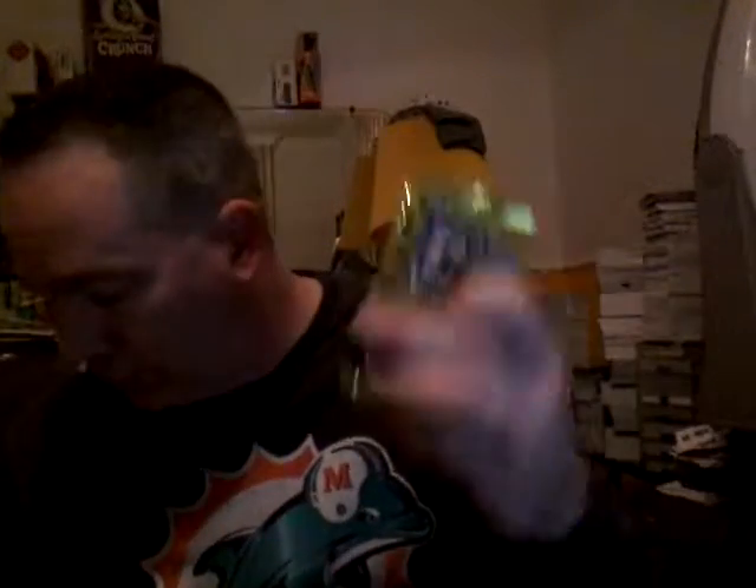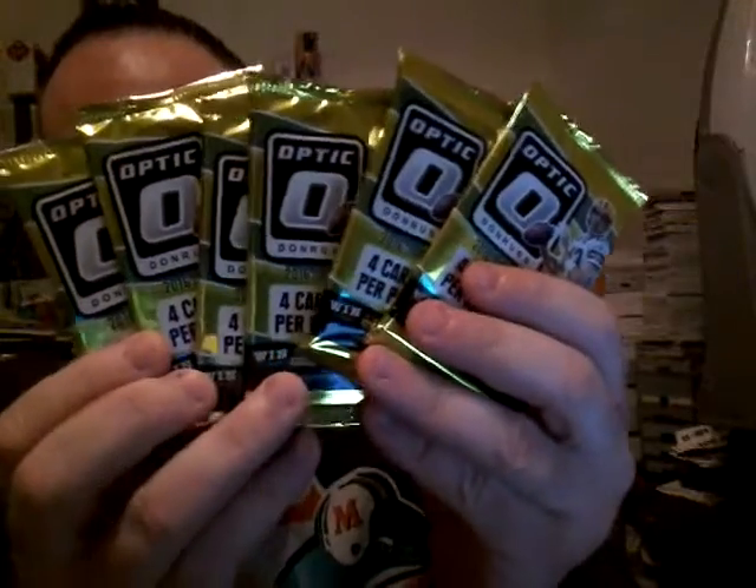This box has six packs, four cards each, one Jersey hit and pink refractors. You got six packs there — let's start packing.